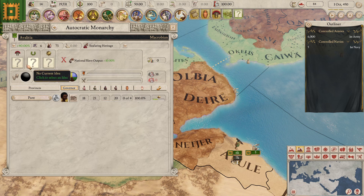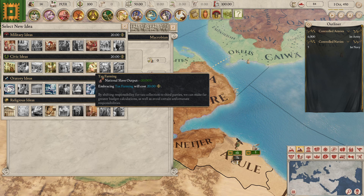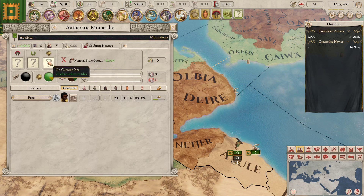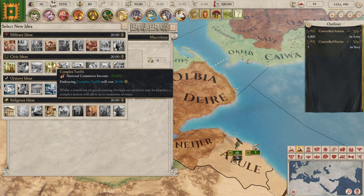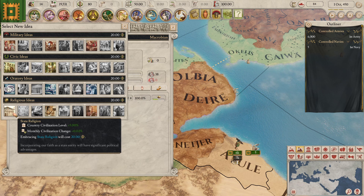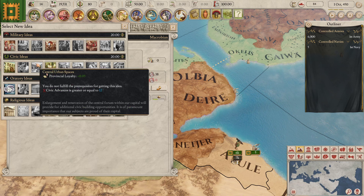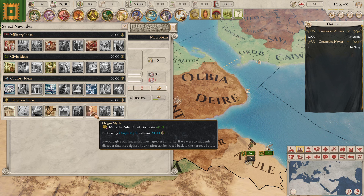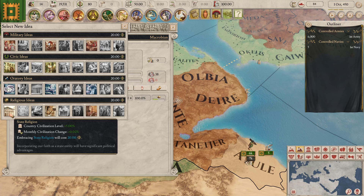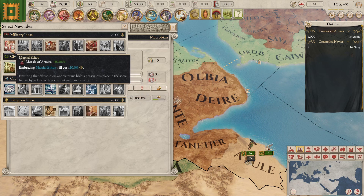And we can also put in an idea. I'm kind of feeling a civic idea — like national commerce income or slave output. How many slaves do we actually have? We have quite a few. Let's go for national slave output, and it looks like we can get one in each category but it's going to cost us 20 political influence. For our religious ideas — there's no category for oratory ideas? Oh right, we can choose from anything, but if we want a matching bonus we choose from the correct area. Morale of armies plus 10% is quite nice. I think we'll just grab that.